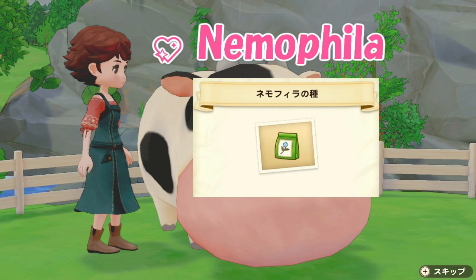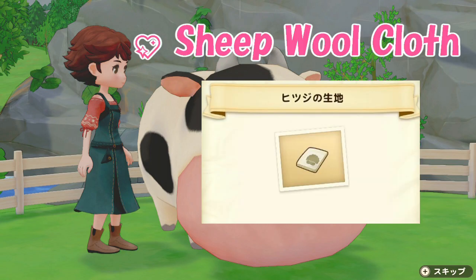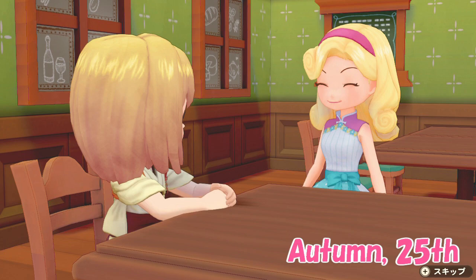Bridget also likes the flower nemophila. Its seeds are available right from the start in spring, so make sure to grow a lot of them. Nemophila will only take four days to bloom, but you can also just buy them at the flower shop during spring. In other seasons, I would recommend checking the earth spread shop frequently since out-of-season flowers are often randomly sold there. If it's not spring flower season, have processed sheep wool cloth ready for her since she likes it just as much as nemophila flowers.